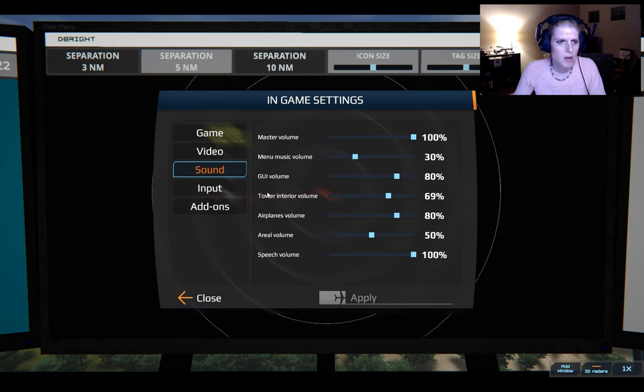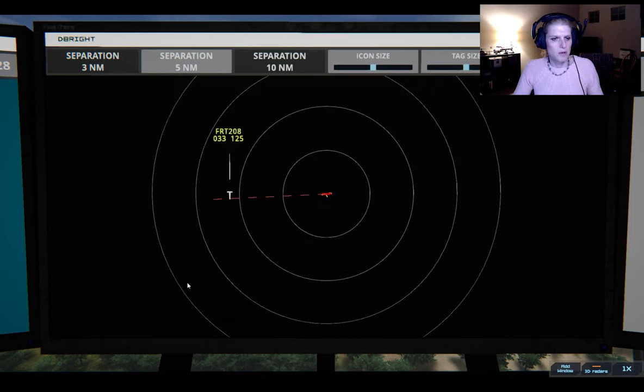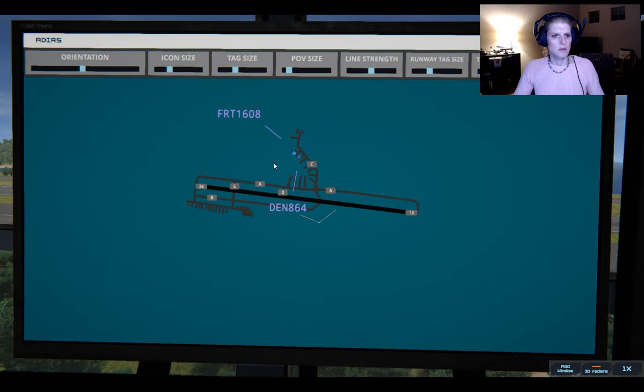I love the sound of the voices. Oh my god I need them to speak faster - this was an option added to Tower 3D. They are so slow and I cannot do anything about it - that would be a bug report. Saint Thomas ground, ready to taxi. Denali eight six four, runway one zero, taxi via alpha. That was a bug - Denali eight six four continue taxi. Continue taxi Denali eight six four. Field air one six zero eight, runway one zero - continue taxi, field air one six zero eight.